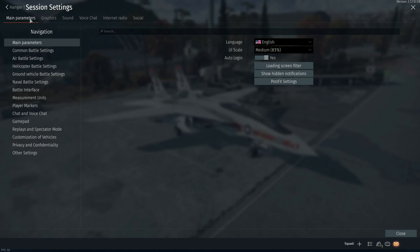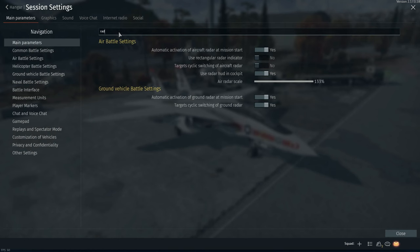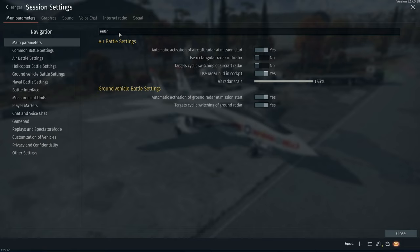Go to the options menu and search for radar. You will see two options: use rectangular radar indicator, which as the name suggests changes the shape of the radar indicator and is usually a preference thing; and target cycling switching of radar. If you select yes you will have to press the standard hotkey to cycle through your available targets. If you select no, you manually choose the target from the MFD, however this requires a further hotkey bind to work.